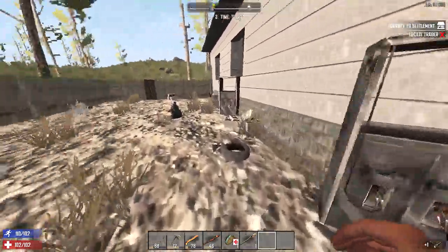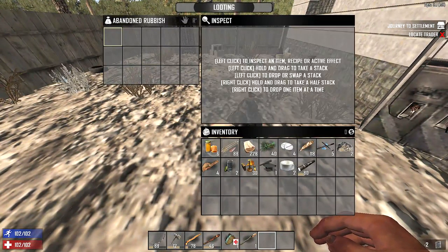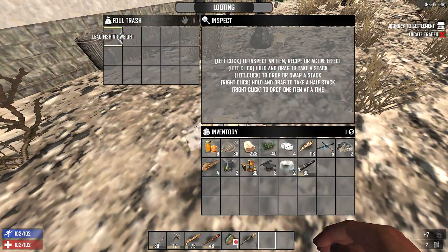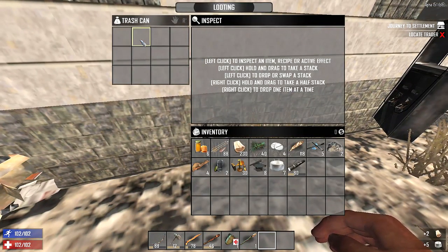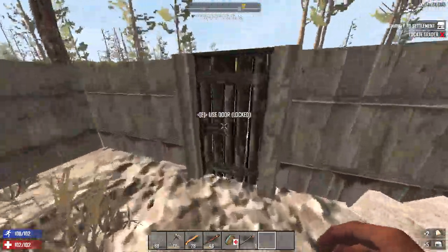Med kits? Yeah, I believe you need duct tape for med kits, because it kind of acts as bandages, I guess. Actually no, that wouldn't make any sense, because you can actually make bandages stand alone by itself. So I don't know why I suggested that. There are arrowheads. We'll just scrap those.